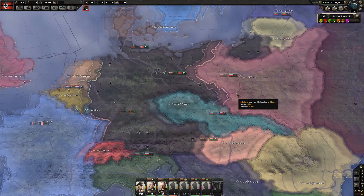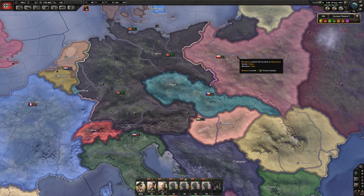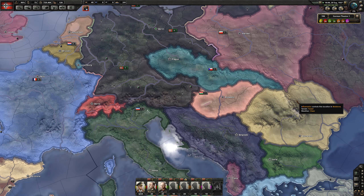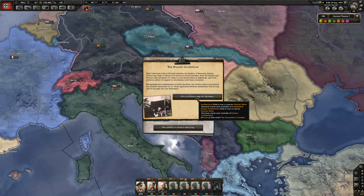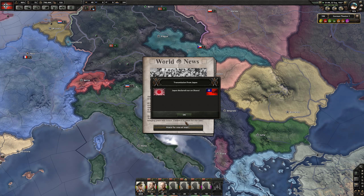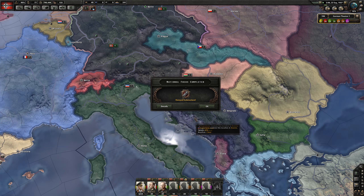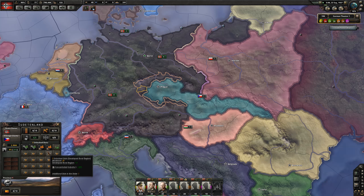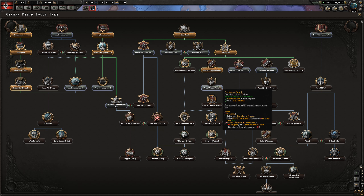The plan is we're going to hit Poland and just hold France and everyone back. Once we have Poland out of the picture we can redeploy our troops. We should be able to get Italy as an ally by then. Japan declared war on China. We got the Sudetenland - that's two extra military factories and two civilian factories plus a little bit of manpower. Next we're going to go with the first Vienna award and then the fate of Czechoslovakia. We're about September 1937.